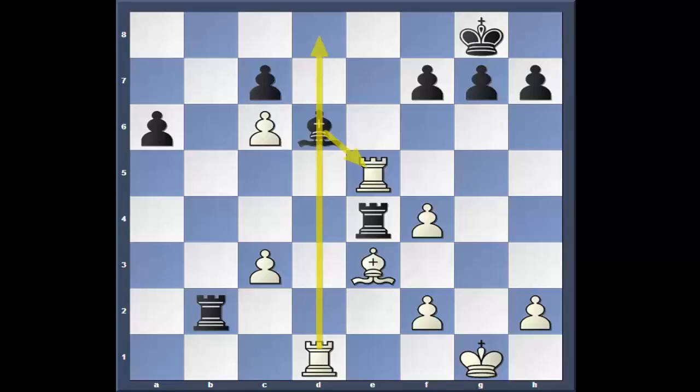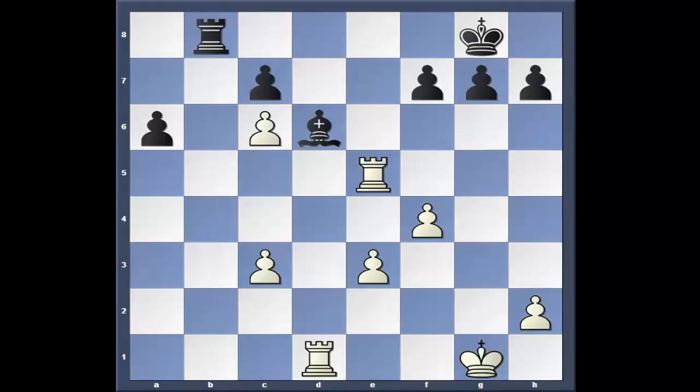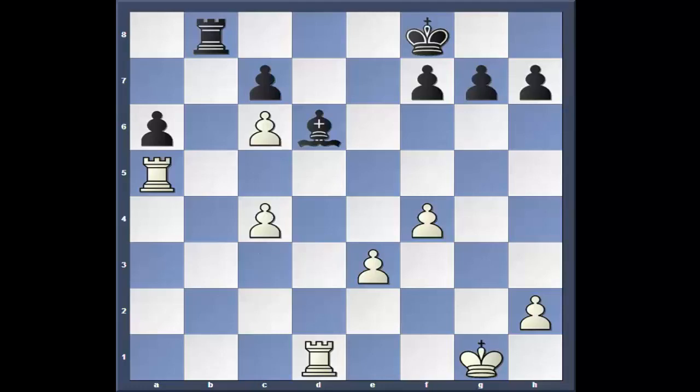And if Rook takes, pawn takes, winning the Bishop — because if he moves, it's mate again. So he has to take the Bishop. Pawn takes. Rook B8 to guard the back rank, but it's already over. Rook A5, King F8, and just a quiet move — C4 — threatening of course C5, which makes the Bishop move. Now this Rook gets in, this pawn will be in peril, this pawn will be in peril, and he's down the exchange. And that's where Alexander Anishuk said that's enough.